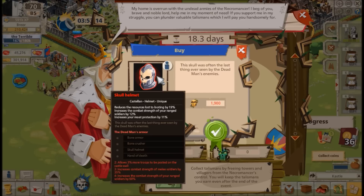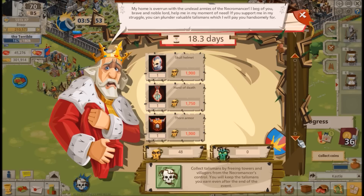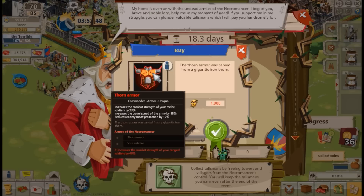Let's look at the equipment, starting with the castellan set on offer from this event: the Dead Man's Armor. I don't have the full stats, but it was introduced a long time ago so it's probably about average by today's standards. That said, I do recommend working towards this set. Moving down the line, the Thorn Armor and the Soul Catcher together make the Armor of the Necromancer — a two-piece set giving you a +40 combat strength bonus to your ranged attackers just for completing the set.